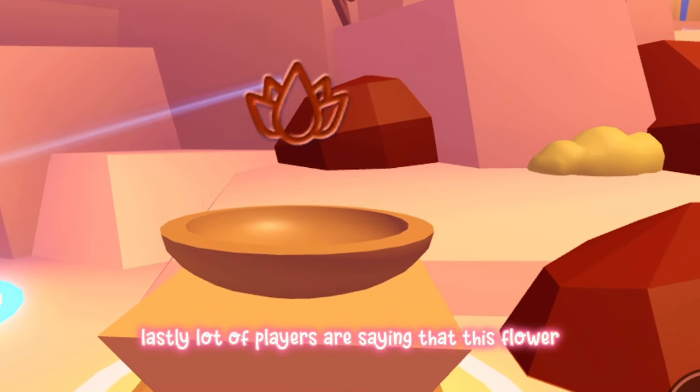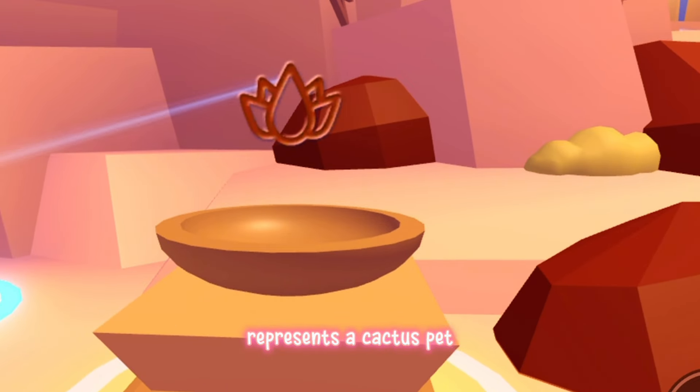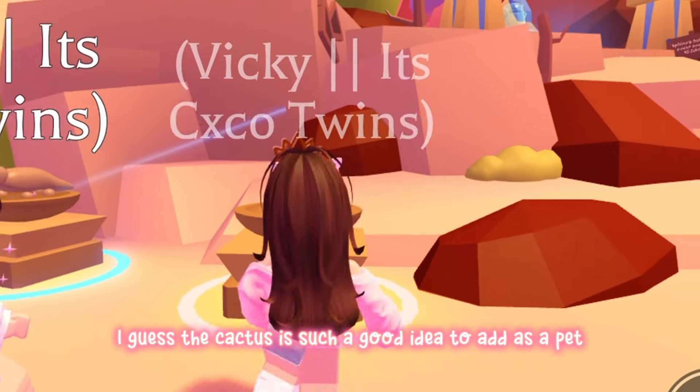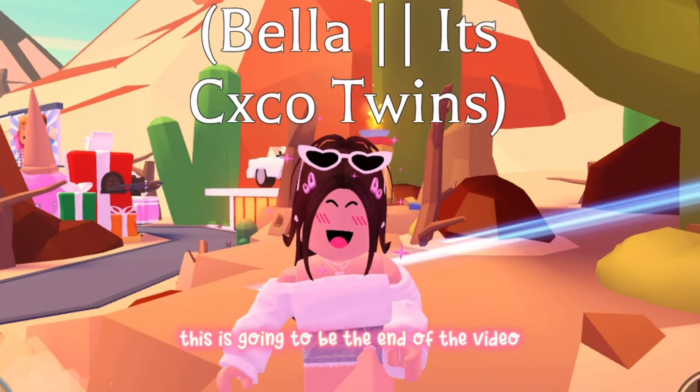Lastly, a lot of players are saying that this flower symbol represents a Cactus pet, which is very interesting since it's not really an animal. But since it's a desert-themed egg, I guess a Cactus is such a good idea to add as a pet!